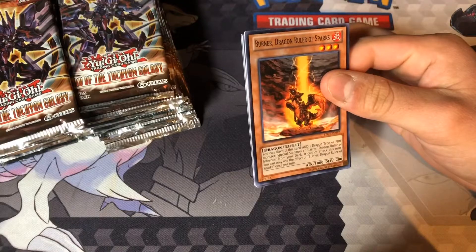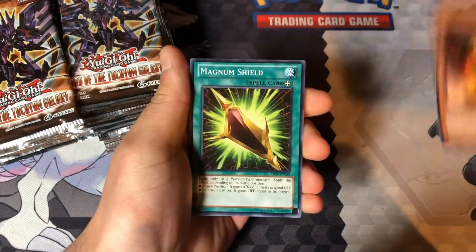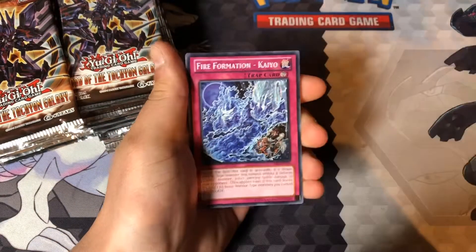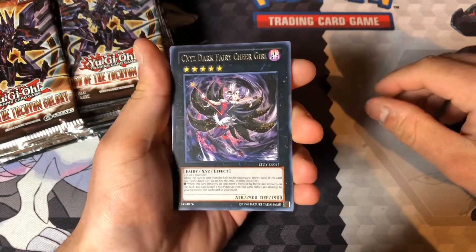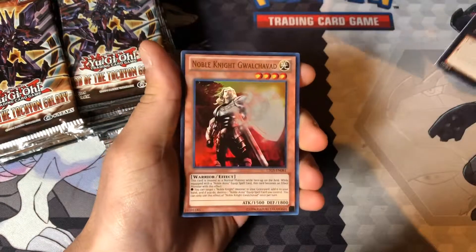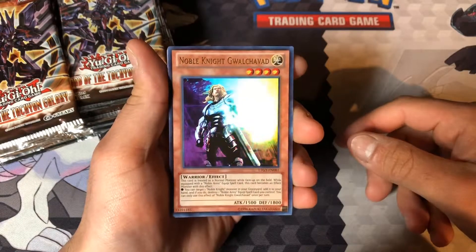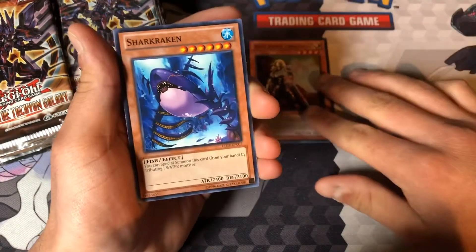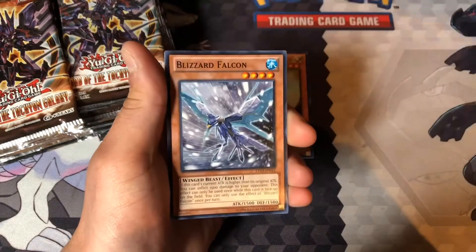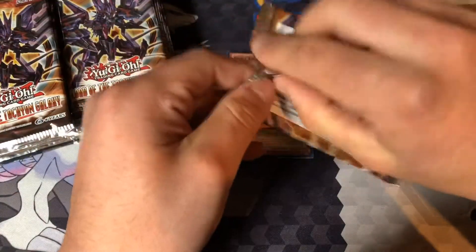I'm actually super excited. You can also get the dragon rulers as rare cards — I almost forgot about that. So we'll start off with Burner, Magnum Shield, Fire Formation. Our rare card is Chaos Xyz's Dark Fairy Cheer Girl. Oh, and we got a super rare. We got a Noble Knight — it's an ultra rare too! Holy crap. Noble Knight, not bad. Already starting off with an ultra rare.